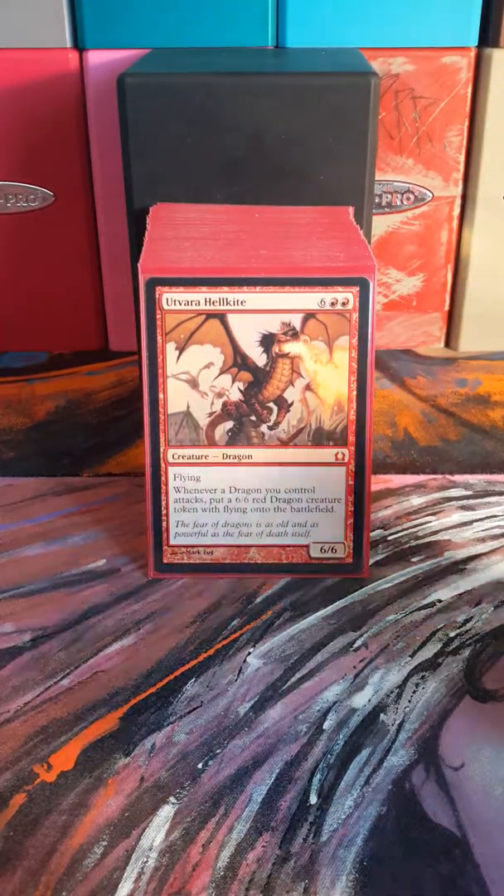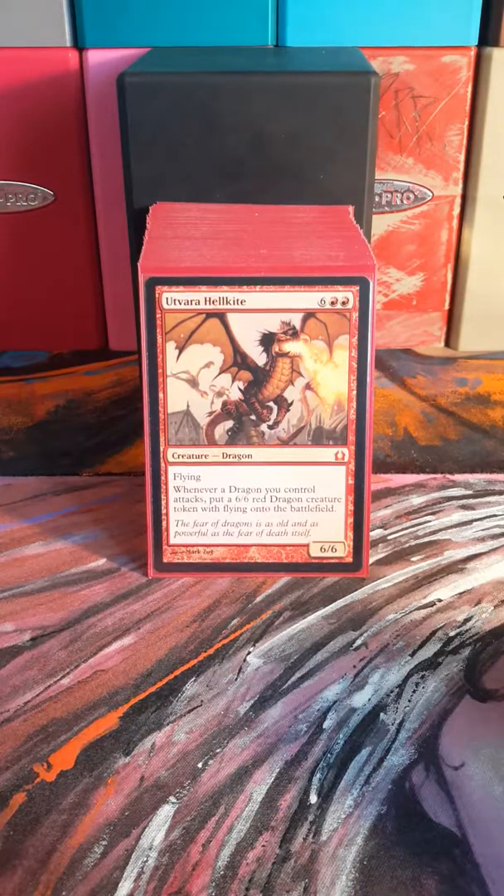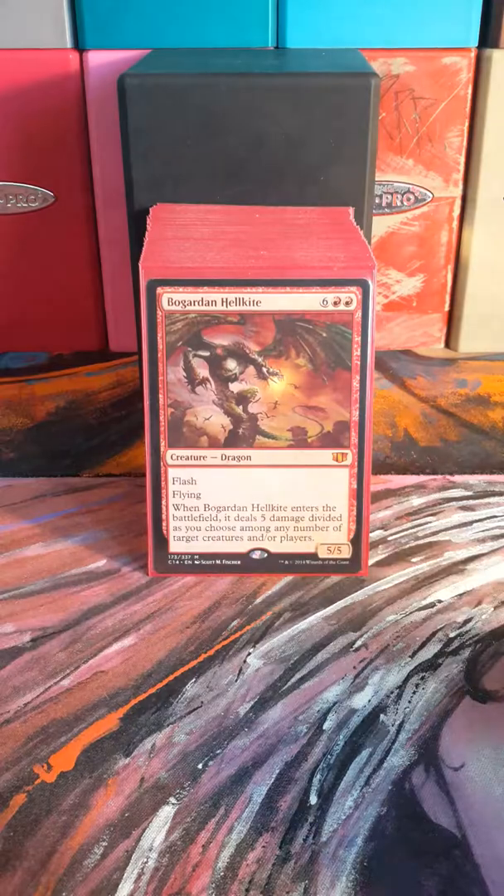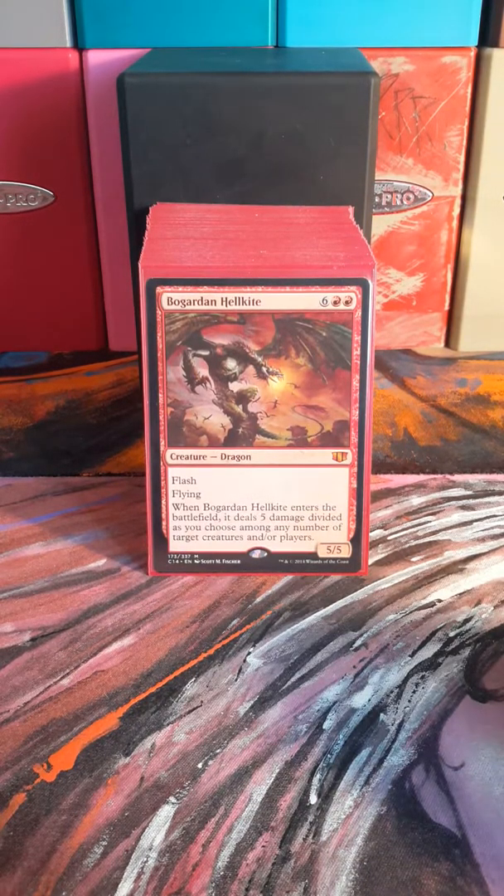Utvara Hellkite is really, really good in this deck, of course — making a whole bunch of dragon tokens is always good. Bogardan Hellkite is another one of those damage finishers. I've finished the game several times with this guy and also just dealt with pesky creatures.